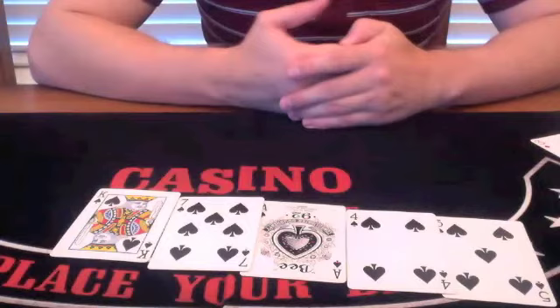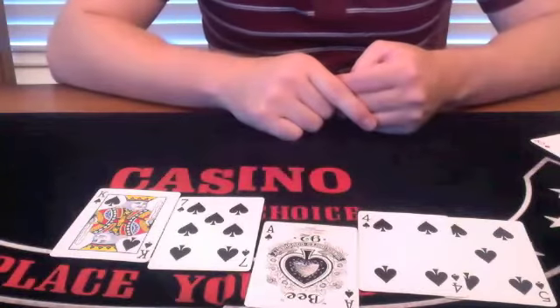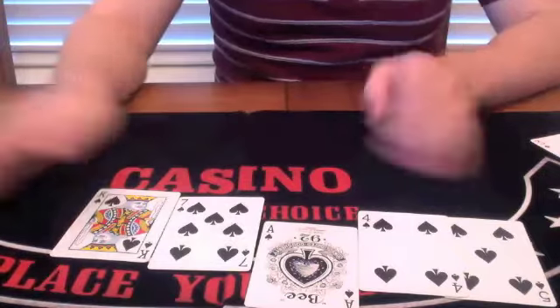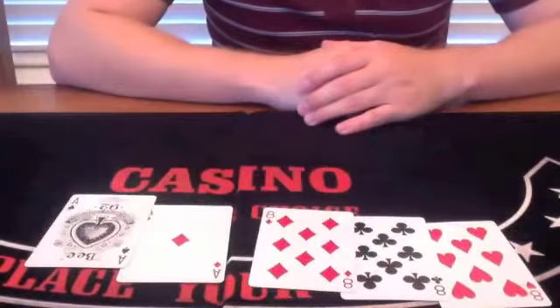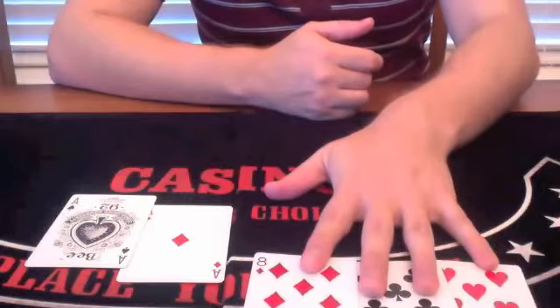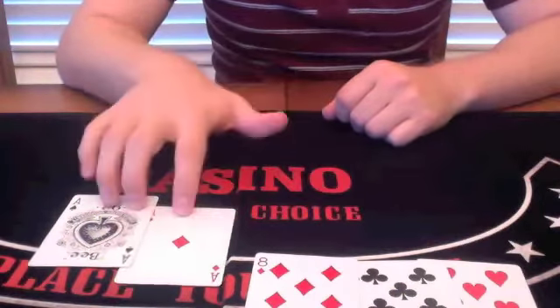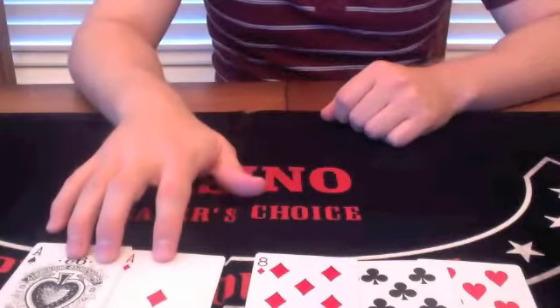Beating a straight, you get a flush. This is all cards of the same suit. Just like the straight, the highest card in the flush would beat the hand. Next you have the full house. This is made up of 3 of a kind paired with 2 of a kind. Here we have 3 8s and 2 Aces.